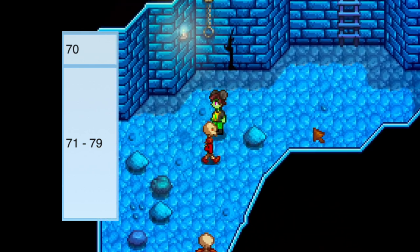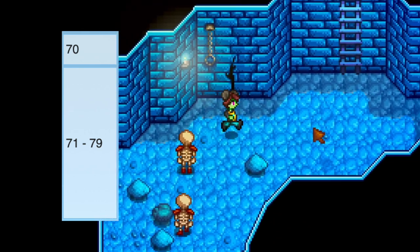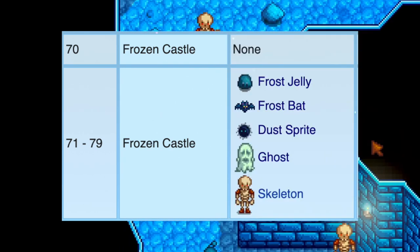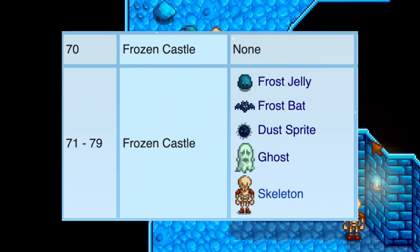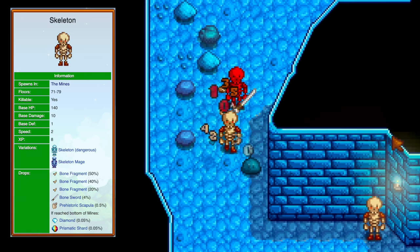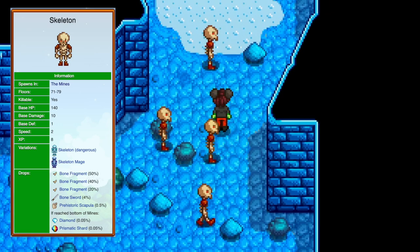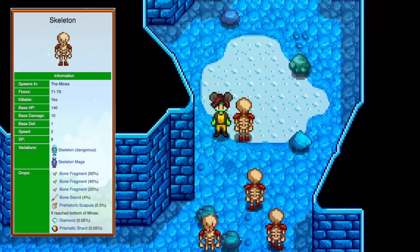Floors 70 through 79 are the frozen castle floors. They have all the monsters from the ice levels plus skeletons. Skeletons walk slowly but can throw bones at you that deal damage, so try to take them out first.